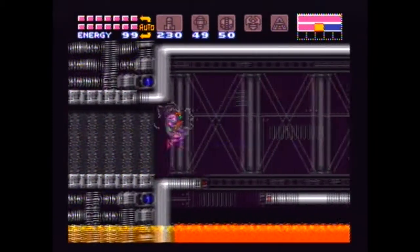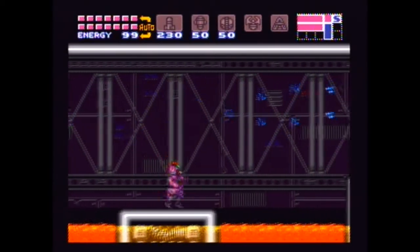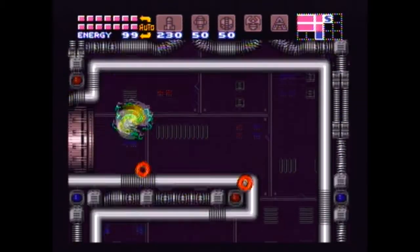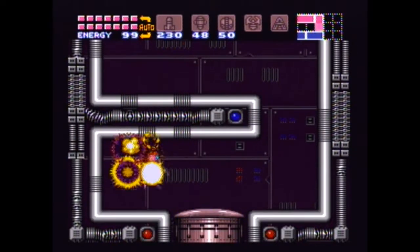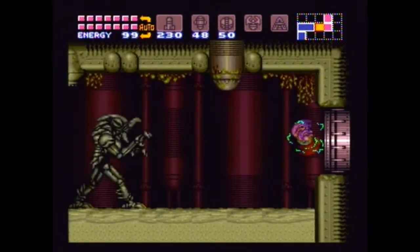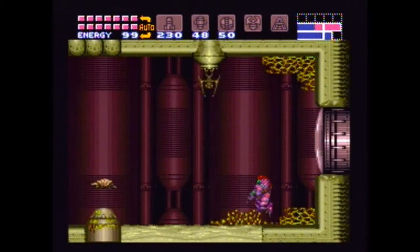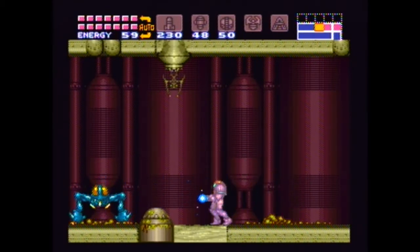Let's continue onwards. So these next ones you can actually shoot through the floor again. These side hoppers are indestructible — as far as I know, you can't kill them. Ow. Ow. Oh my god, now I'm gonna have to fight one? Oh no!